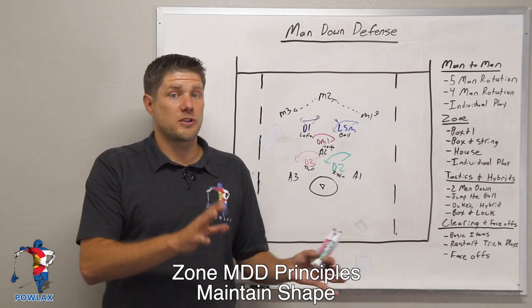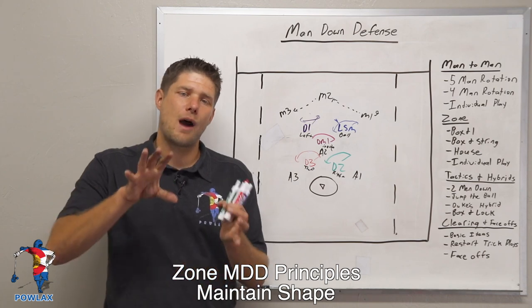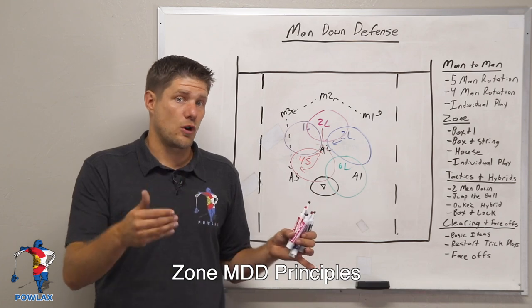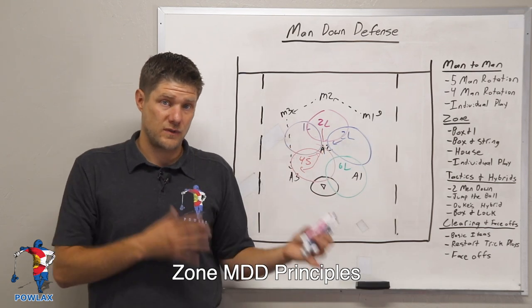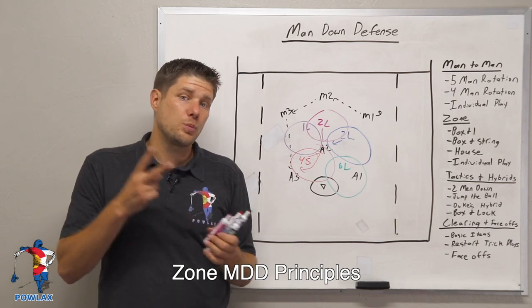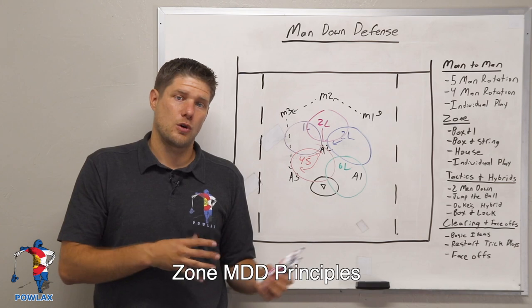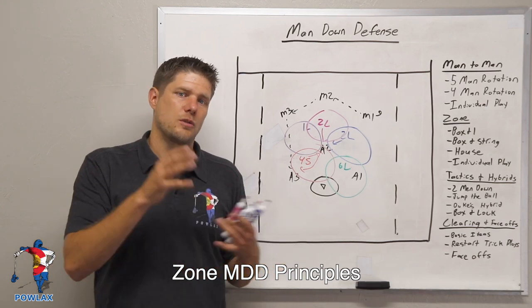We're going to pick up the zone principles when we get to the box-and-string and house. But now we're going to go over how it works when our zone has to rotate. To outline more man-down defense zone principles, we are going to outline two plays each for a box-and-string as well as a house zone to show some of the other elements of our zone man-down defenses.